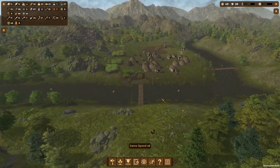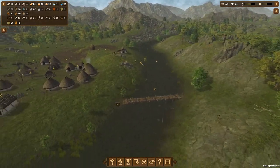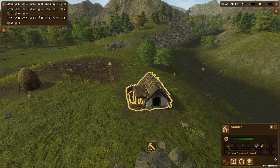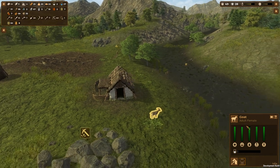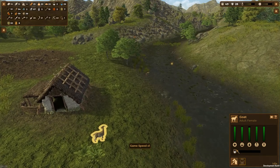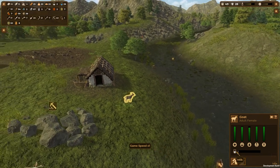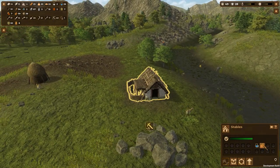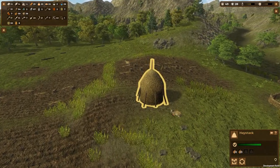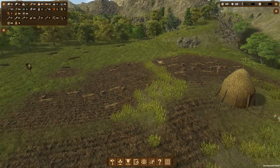We have two separate bridges that connect different areas. We also have stables over here with room for some animals. We actually do have some goats. Milk exhausted — so how does this work? The goats eat, their milk goes up, and then they go sleep in the stables. They eat straw as well, so we've got to have a steady income of straw. They're just going to be hanging out around their fields.